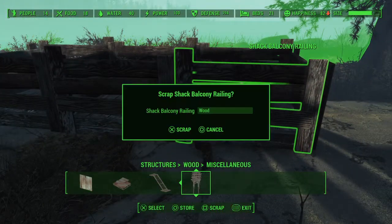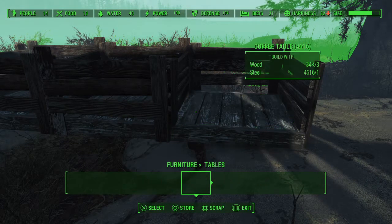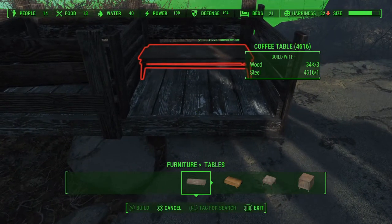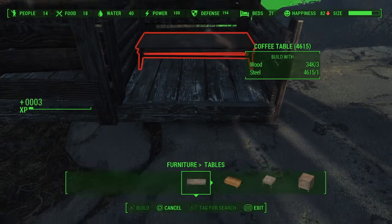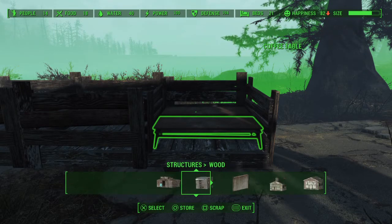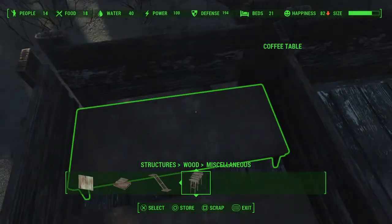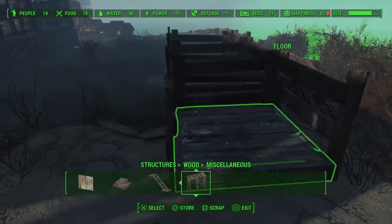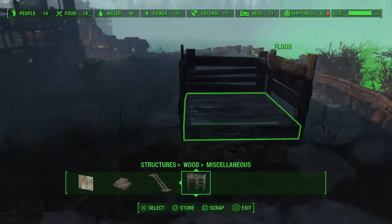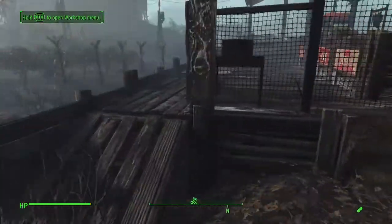A little trick I learned: before you set these bins down and start filling them up, grab a couple of these coffee tables - you can see it does fit in there, you've just got to get it just right. You can put a couple of them down in there, then go back and add the bin, so now you've got a little platform in there so you don't have to fill it up quite so high, because trust me, filling these bins up does take a little while.